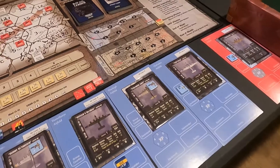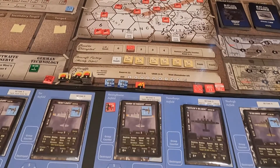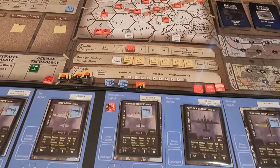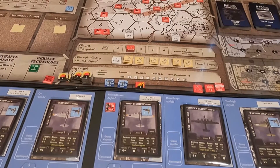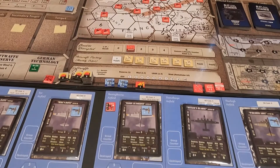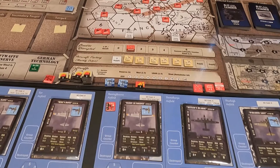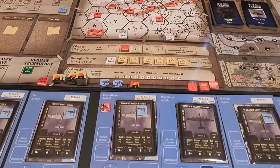We'll place them here. We'll come around and I need a chin turret. Okay, so we have a chin turret. We're going to do some recons — we have two recon flights.